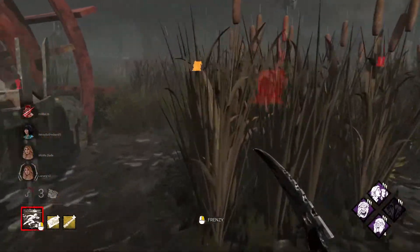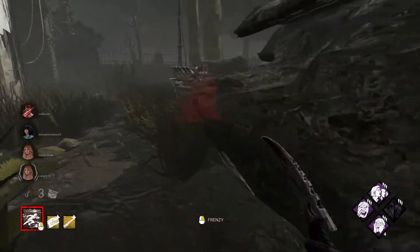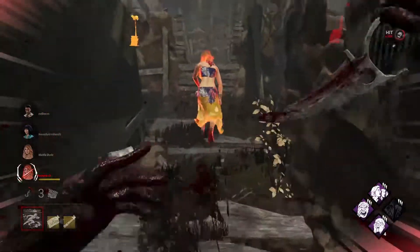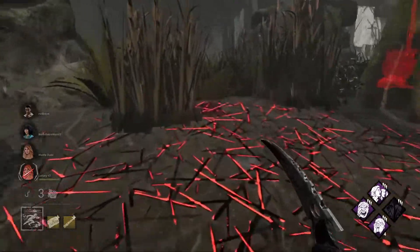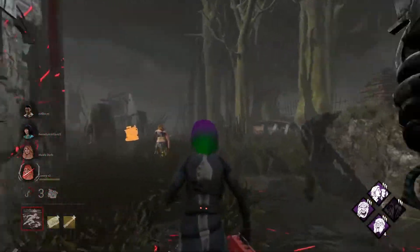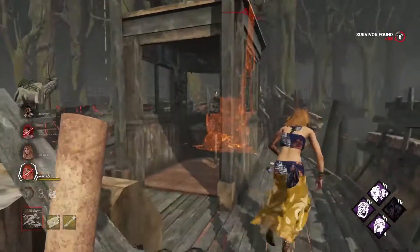Only one gen moved — if you think about it, that girl being on the ground bought me a lot of time. Nobody around me — that's kind of concerning, they might be doing a gen somewhere. Long stun, dude — they could easily make that three seconds. If I kill this girl I secure the win, I believe.